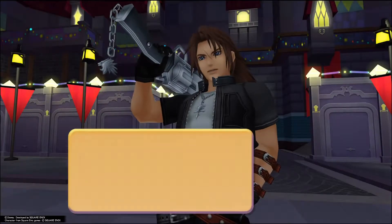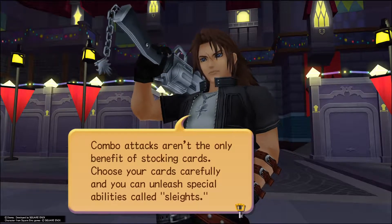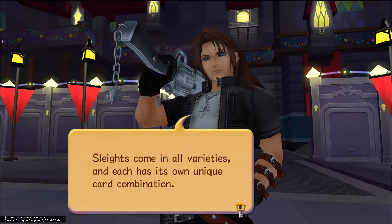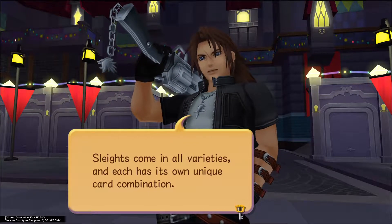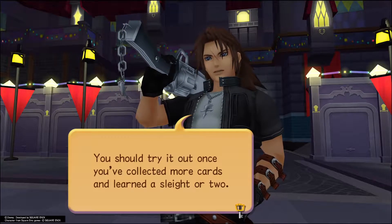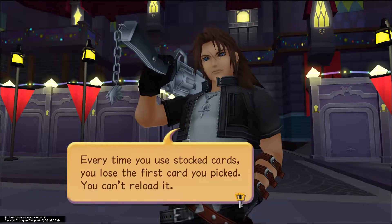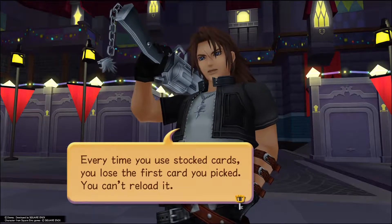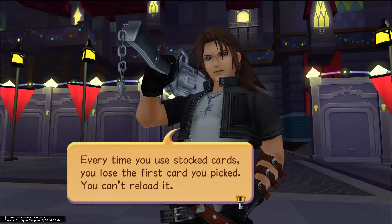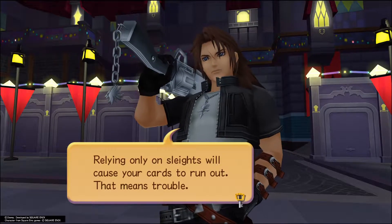Nice. Combo attacks aren't the only benefits of stocking cards. Choose your cards carefully and you can use special abilities called Slates. If you just did three Kingdom Keys and they didn't qualify for a Slate, you would have just done a three-hit combo. Slates come in all varieties and each has its own unique card combination. You should try it out once you've collected more cards. But keep one thing in mind: every time you stock cards, you lose the first card you picked — you can't reload it. If you stock haphazardly and keep undoing it, you will eventually have only two cards in your deck. The lost card won't return until the end of the battle. Relying only on Slates will cause your cards to run out — that means trouble.